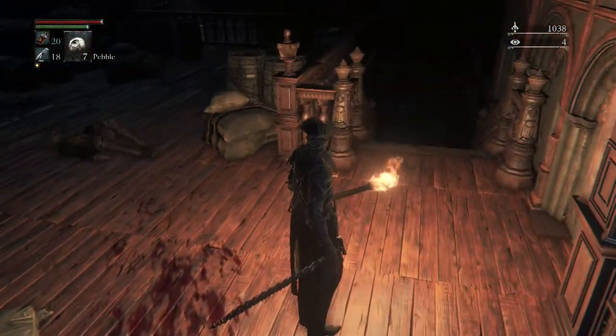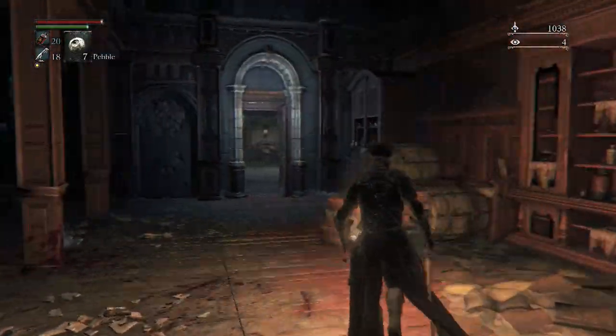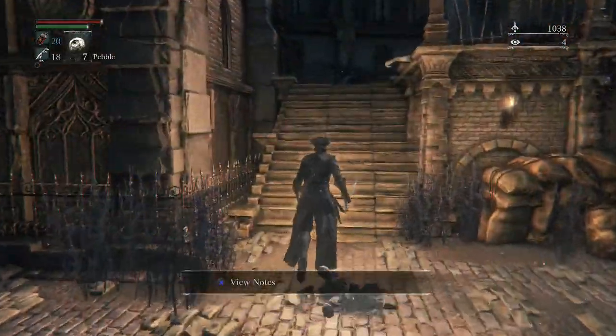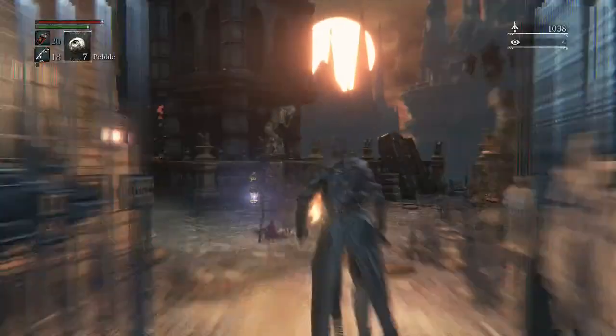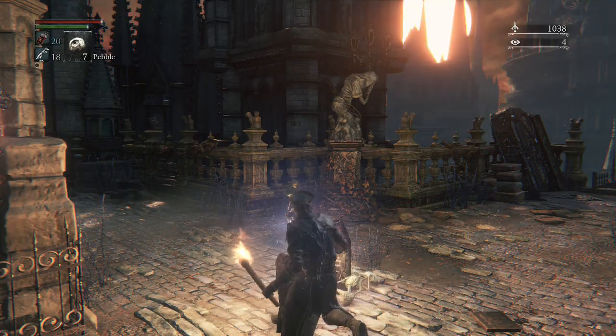I got a thousand echoes for that run and it took four and a half minutes. Run straight down the steps, out the door, up the stairs, right back to the lamp, back to Hunter's Dream — and voila! You can keep doing that to get yourself some good blood echoes to help level you up.